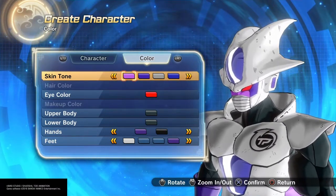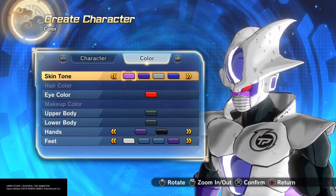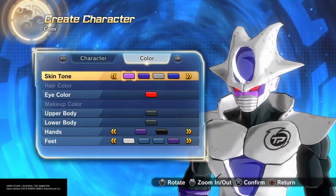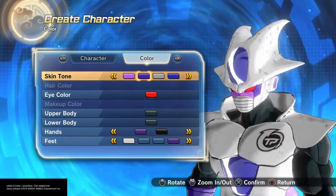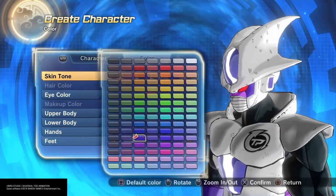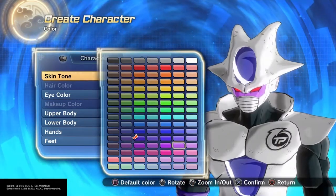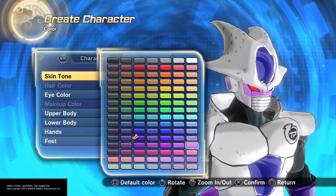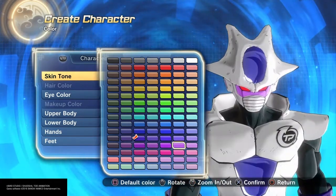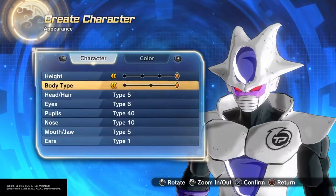Now getting into the little eye piece on the side, you could go with a straight black to match the animation style where it was all black, or you could try to match it to his skin tone, or even match the white from his armor. Either one works here. I personally went with black with the black outline to get as close as I could to the anime — the movie specifically — but that's your choice.